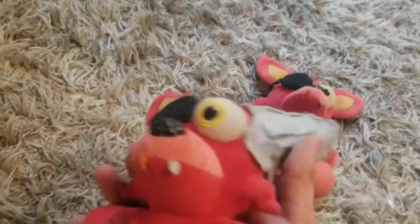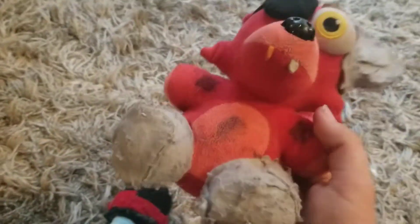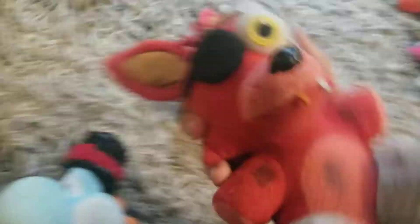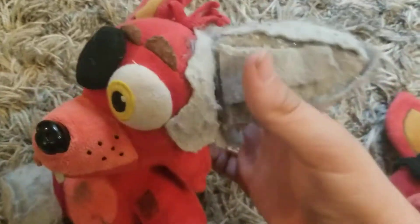So we're gonna start off with Withered Foxy, and I'm gonna be comparing them all to their original variants or Funko plush. This is Withered Foxy — he was my first ever FNAF custom, and he got updated, but he still has some flaws. His hair's a little messed up, but I feel like that just adds to the Withering. I'm not even sure if Withered Foxy actually has hair, to be honest. He looks pretty similar to the original Foxy, the only difference being the Withering.